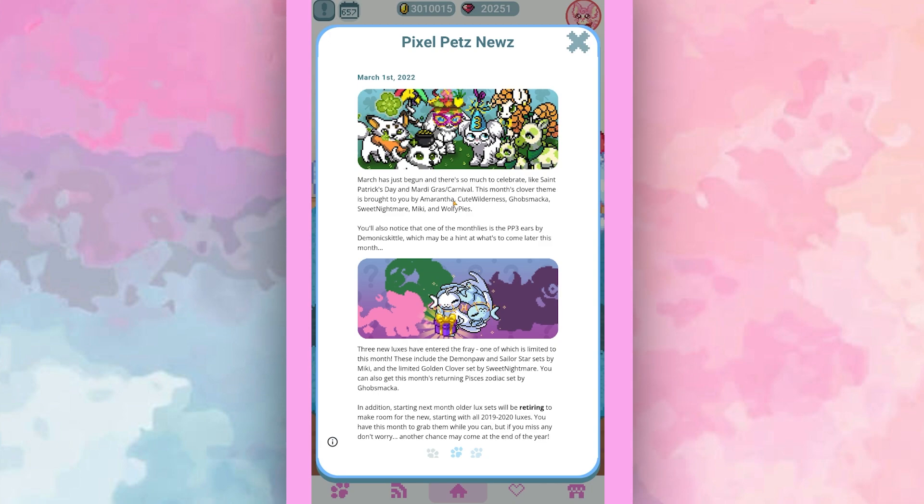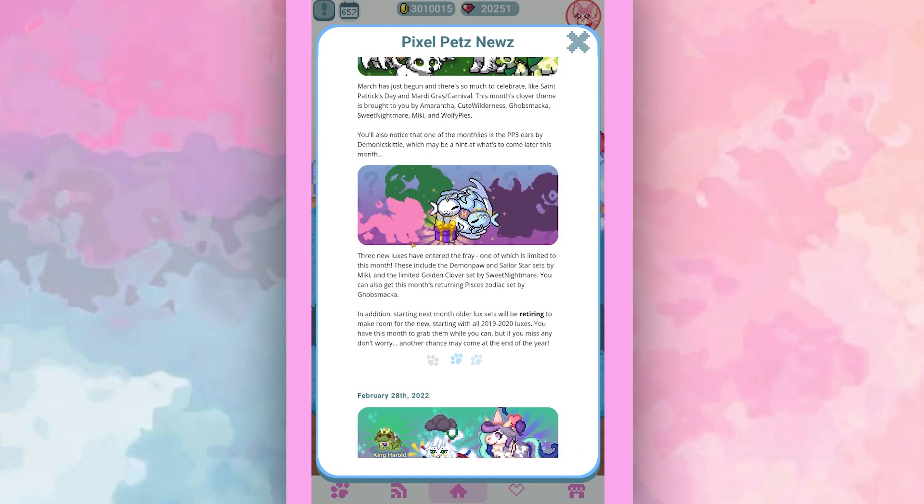There are different ways to pronounce it. This month's clover theme is brought to you by Amarantha, Cute Wilderness, Gobsmacka, Sweet Nightmare, Miki, and Wolfie Pies. Also notice that one of the monthlies is the PP3 Ears by Demonic Skittle, which may be a hint at what's to come later this month. At the bottom it says three new luxes have entered the fray, one of which is limited to this month — the Demon Paw and Sailor Star sets by Miki, and the limited Golden Clover set by Sweet Nightmare.